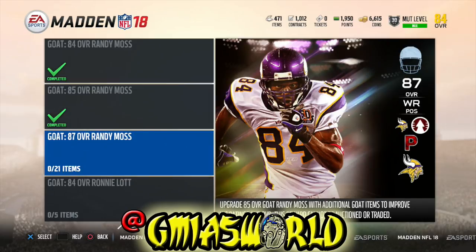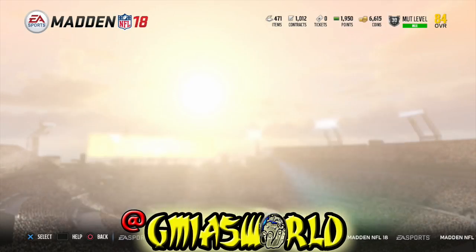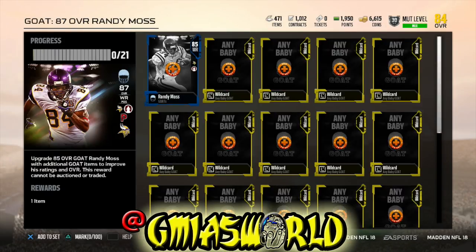Randy Moss is the most fearful wide receiver that any DB ever wanted to see. Even when he was older and Revis was supposed to be Revis Island — remember when he was on the Patriots and he burnt Revis? And then Revis acted like he had a hamstring pull? Randy Moss is the GOAT. Let's get right into it.